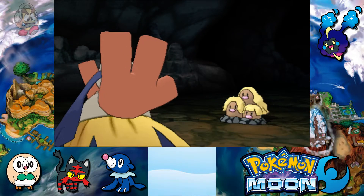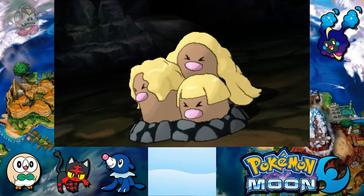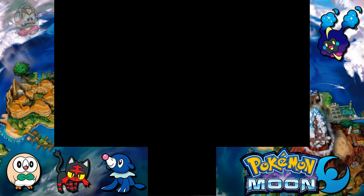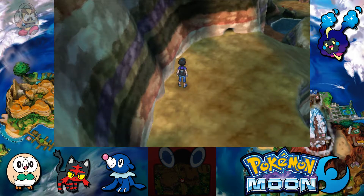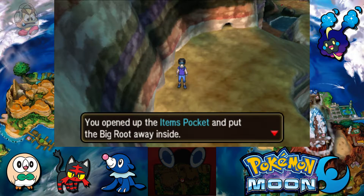Pretty okay Ground attack, but not that good. I'll just do one quick Brick Break and it's gonna go down. Then we go to the Zygarde Cube and put it in there. And a Big Root as well, that came from this Pokemon we just fought.